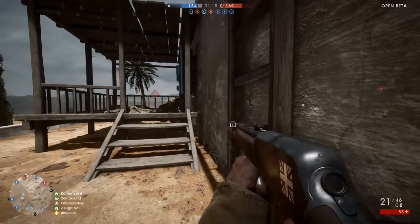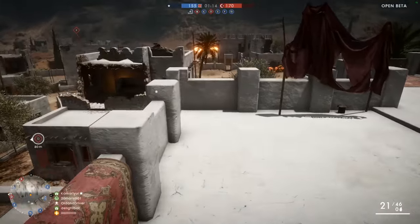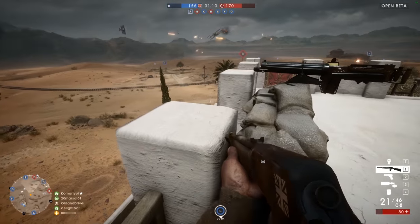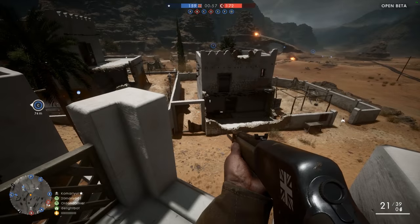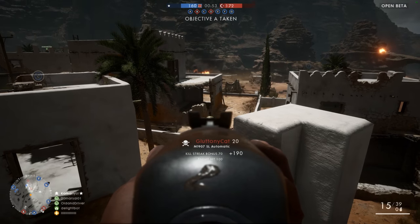Anyway, my weapon unlock recommendations are the M1907 for that close quarter to medium range combat, and then the M1916 if you want to focus a bit more on long range — you should be able to do pretty well with those two. As always guys, thanks for watching this video. I hope it helps you get started with the medic class, and as always, I'll see you next time. This is LevelCap, signing off.